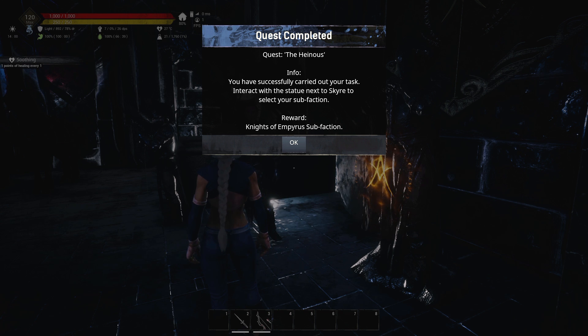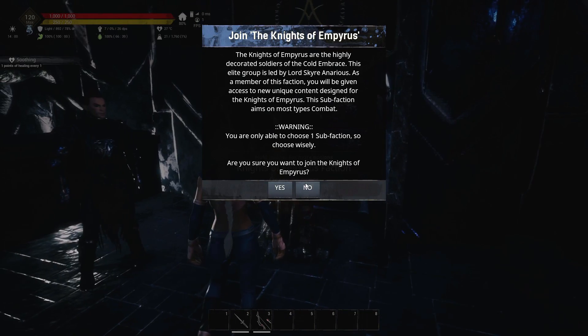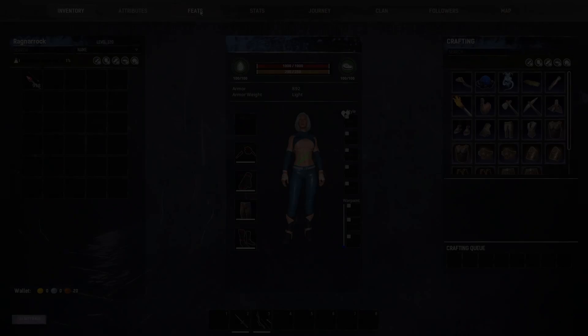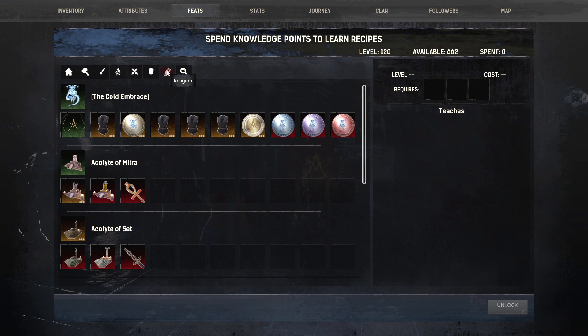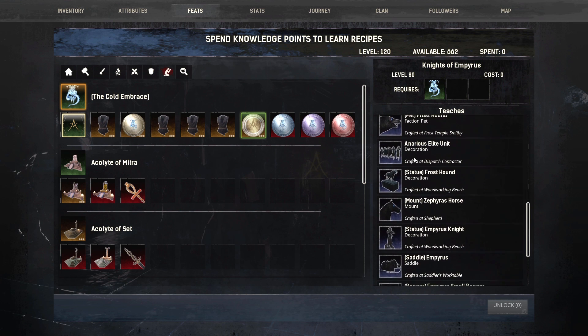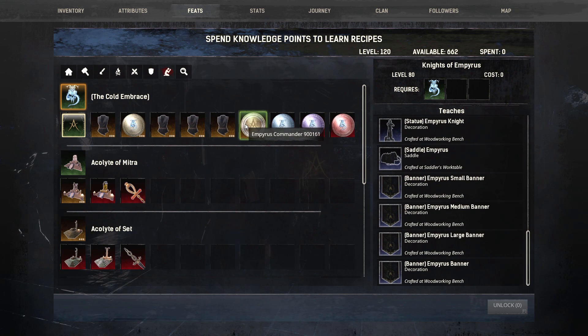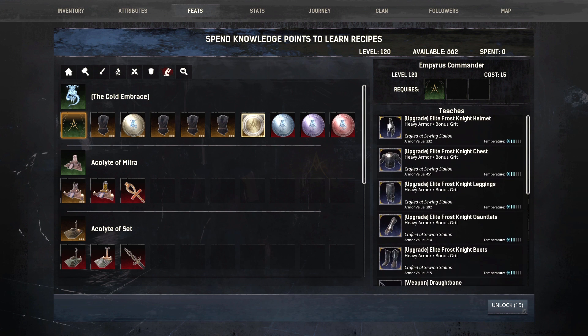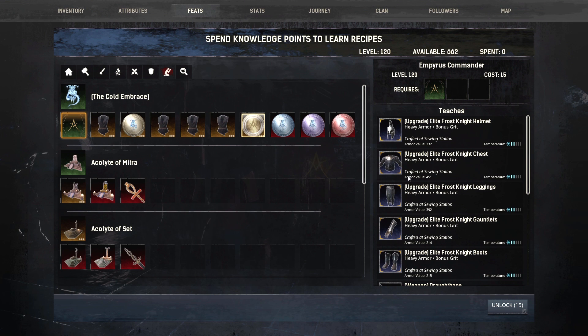And there we are — it is the Knights of the Empress. Go to the statue, hit yes, and now you've joined the Knights of the Empress. Go into Feats, then Religion. I actually like the dialogues for these sub-factions — it's interesting, and I love that voice dialogue was added to the game. Right here we have the Knights of the Empress and all the cool stuff they get. At level 120 they unlock even more, including elite variant weapons. Uniquely, they have a bunch of weapons that are only available at level 120 for this sub-faction.